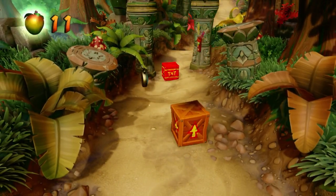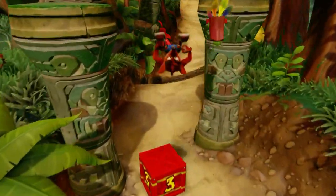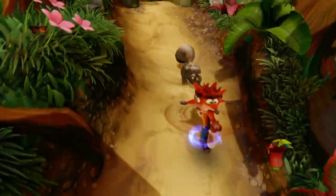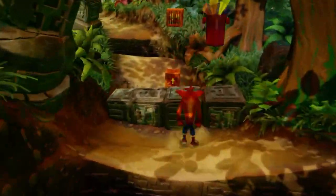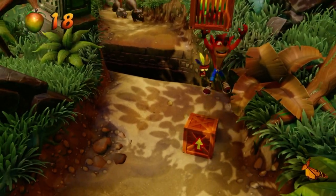You'll notice a little gold clock — that's for the time trial relics. I'm not going to do that in this playthrough; I'm just going to get all of the gems. That's something they added in the N. Sane Trilogy — you can do little time trials.